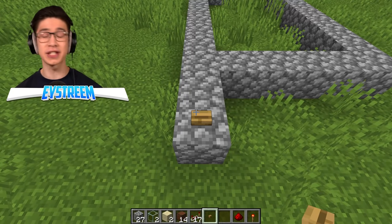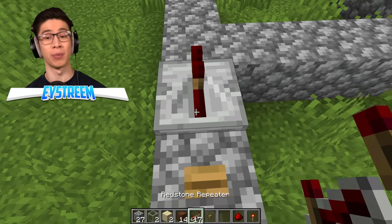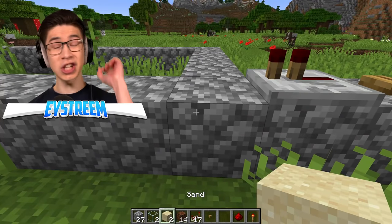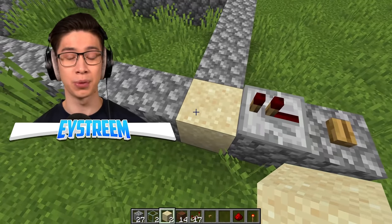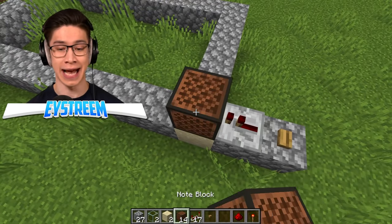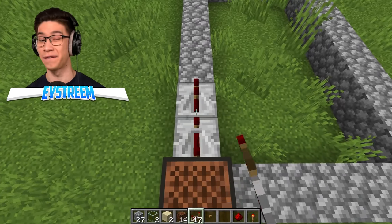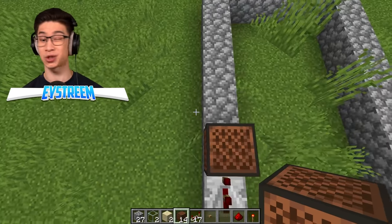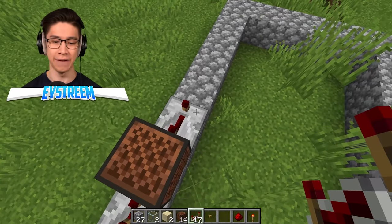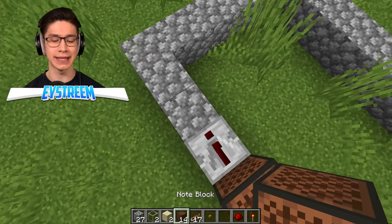First, we're going to place down our button — this is going to be the start of our repeating redstone loop. Then we're placing a redstone repeater with no ticks. We want to change this first block from cobblestone to sand, because this is going to produce our beautiful snare sound instead of just a bass drum. So we have the snare first, then two repeaters — one on full ticks, one on one tick. Then a note block on top of the cobblestone for a bass drum sound, then another repeater on full ticks onto a note block, and then another repeater with no ticks and a note block.